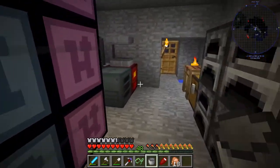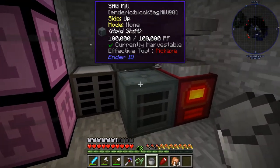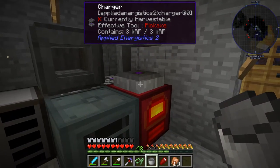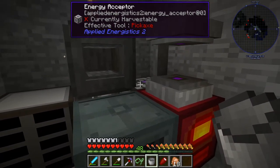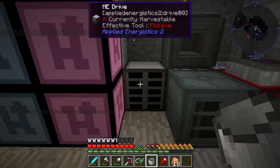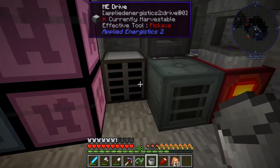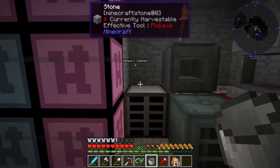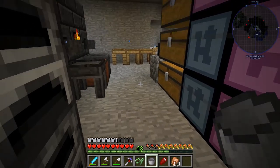While I'm waiting on the chickens, I'm also working on a storage system using Applied Energistics 2. In the last video we got power and a charger so we can charge certus quartz crystals, we made an energy acceptor, an inscriber, and we got the disk drive — the ME drive. So today we're going to be working on making these discs. There are ten of them, and then we can work on the interface for a real storage system.